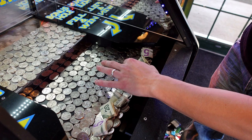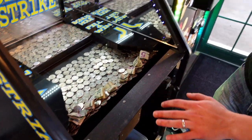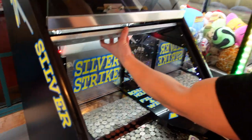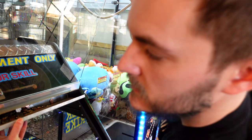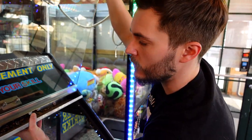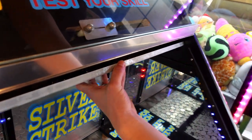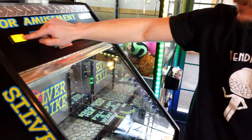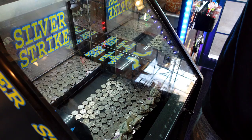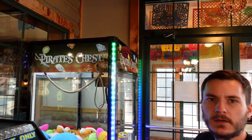Push these quarters forward a little more. Nice, looking good. Check this out — look at all that loose change in there. That's called free money because this machine only takes quarters and all other money just falls into this tray. Majority of coin pushers do that. How's the skill stop? Nice, how it's supposed to be.